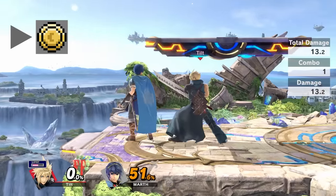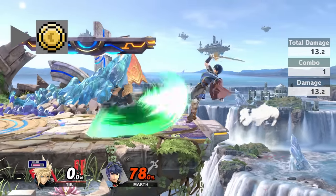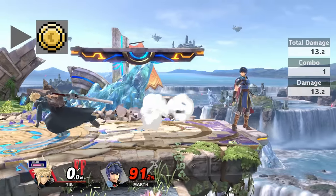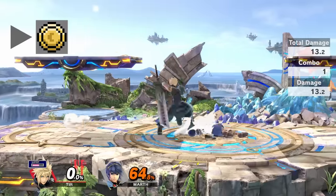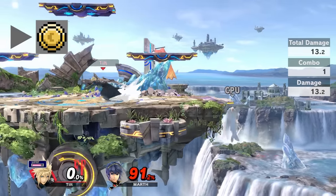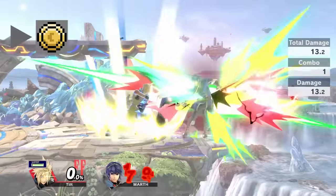Next up is Cloud's forward tilt — a quick, strong swipe of the Buster Sword. This is an attack you will see me throwing out all the time. It has enough range that if spaced well it is safe on block. It's great for quick damage, but it's also one of Cloud's best killing moves at modest percentages near the edge. This makes it much safer than forward smash but still able to kill, so I recommend going tilt stick for the C-stick with Cloud.